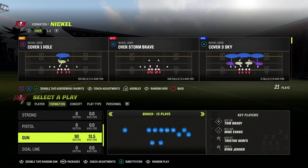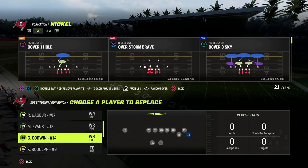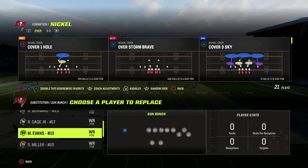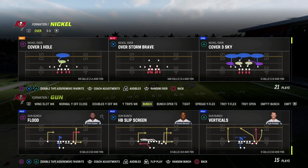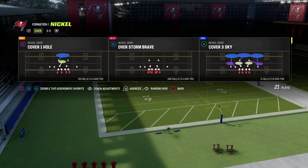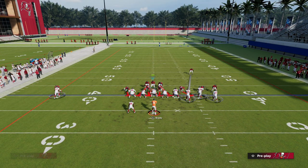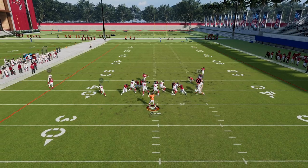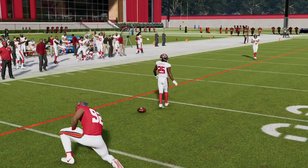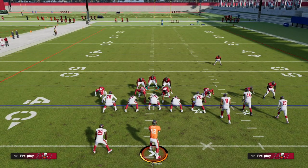What I wanted to do today was talk about man coverage as it pertains to the current meta offenses. We're going to look at bunch here in this clip — you can cross-apply this in a lot of directions, but it's really important for specifically defending bunch. If I come out in Overstorm Brave and I pinch my defense and set this up normally — meaning we're trying to force them to throw the ball quick — the idea is we send a lot of pressure with really good coverage behind it. The problem with this defense is basically this.